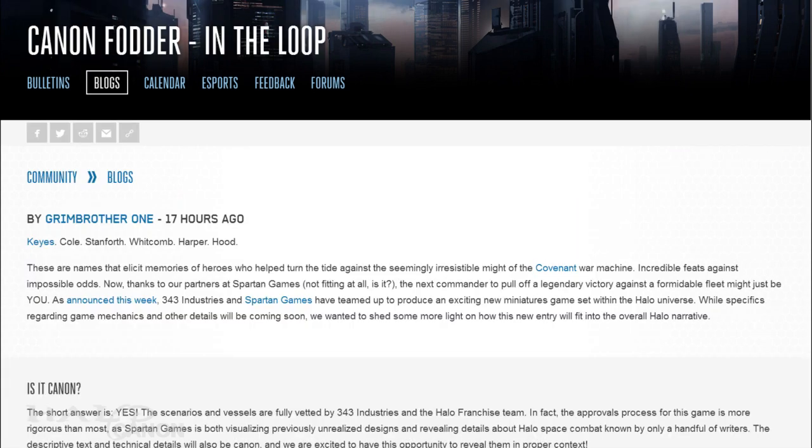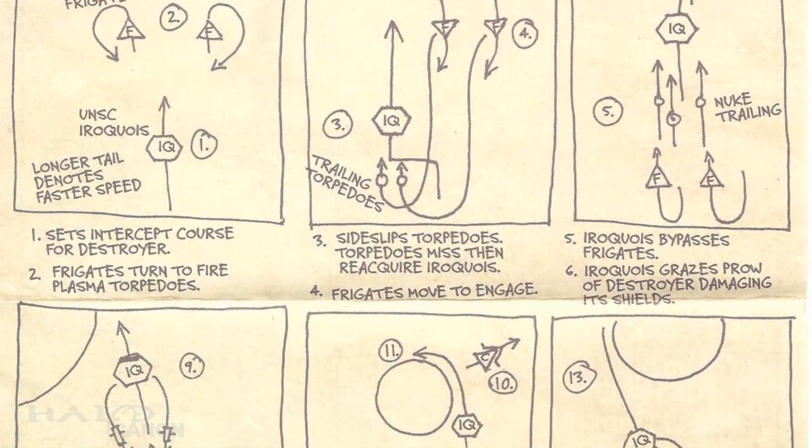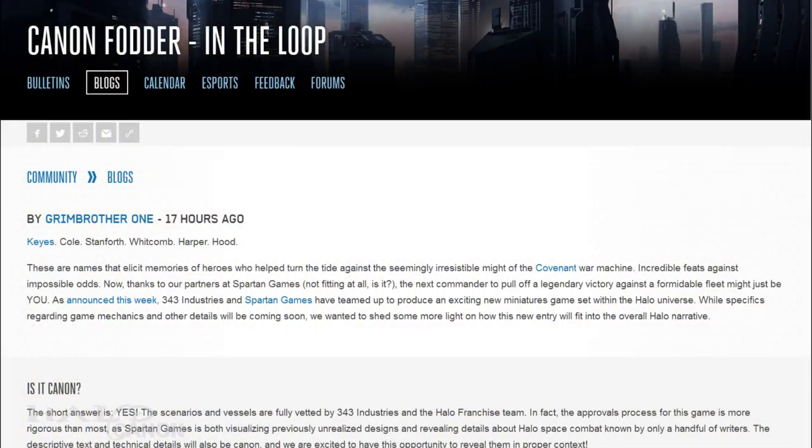I just wanted to quickly point out this week's Canon Fodder title — 'In the Loop' — a reference to the Keyes Loop, a brilliant piece of military strategy devised by the legendary Captain Jacob Keyes in Halo: The Fall of Reach during the Battle of Sigma Octanus IV, and a very appropriate title for the subject at hand.